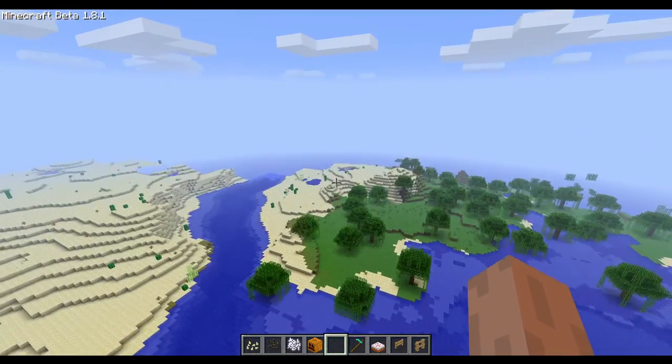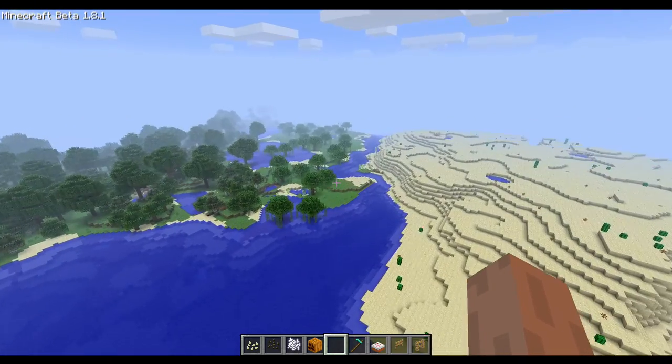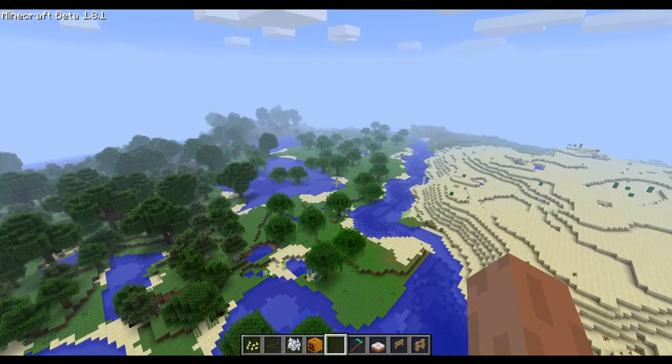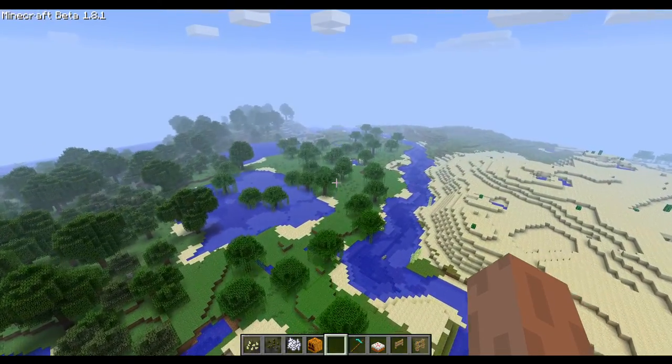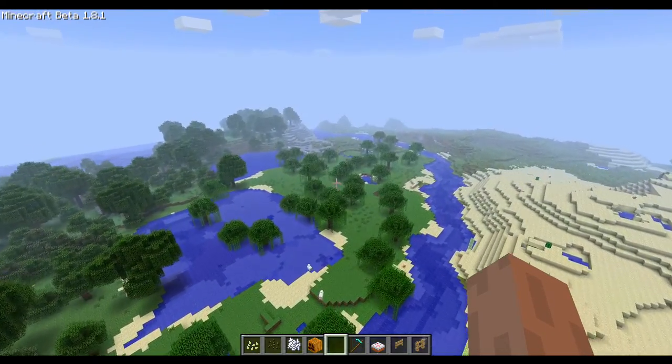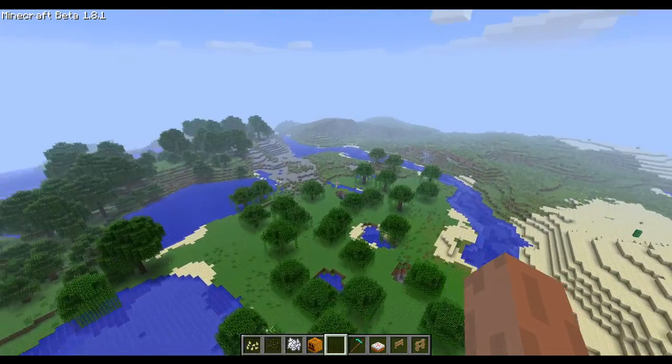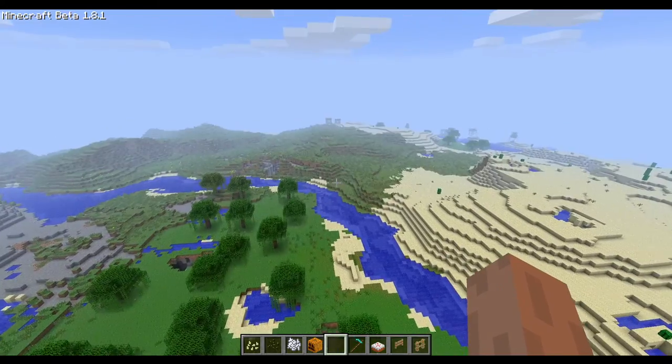The new ocean biomes can be almost 10,000 blocks in length, which was super ridiculous - you could essentially fly on forever. As you can see, the 'Minecraft Beta' writing was re-added in the upper left corner. It was removed at some point in beta and then re-added.